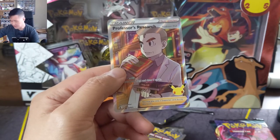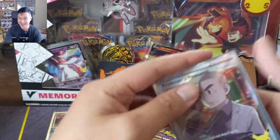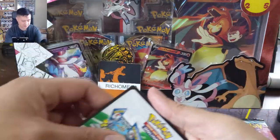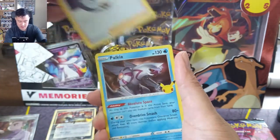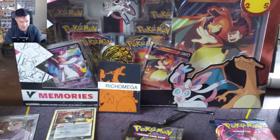Let's take a look at the centering — actually, this batch of ETBs I'm really happy with the centering. A lot of good potential. If we get good pulls I think we've got some real good candidates to send to PSA. Pack number two: we got a Yveltal, a Palkia, another Professor Oak, and then another Lugia. Still no classic cards.